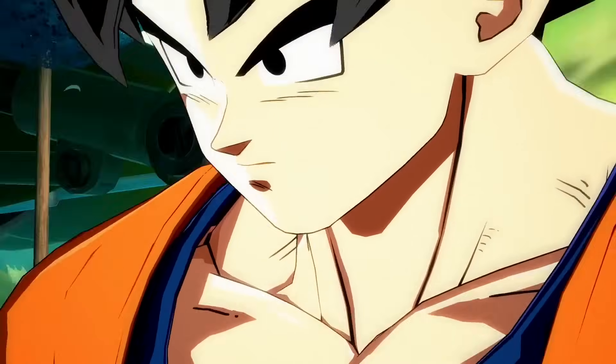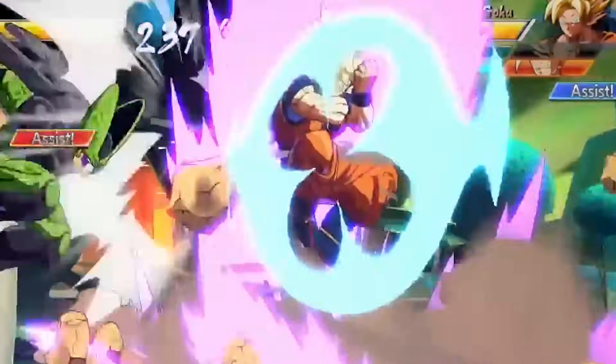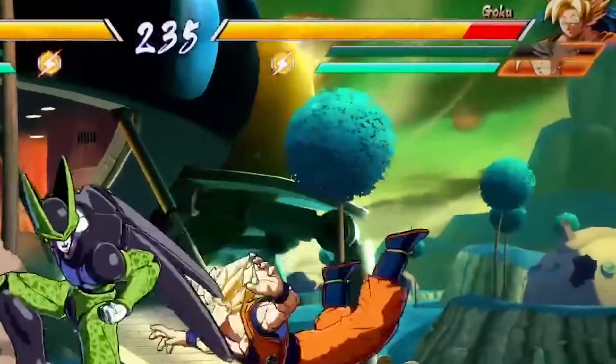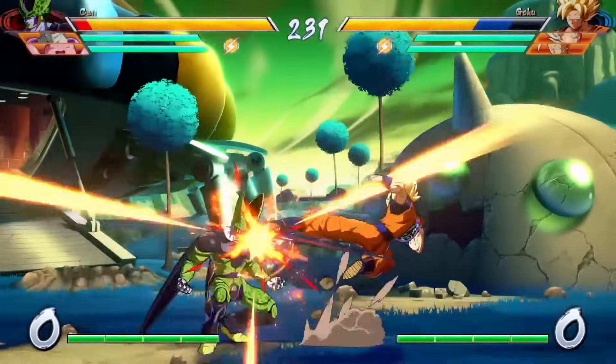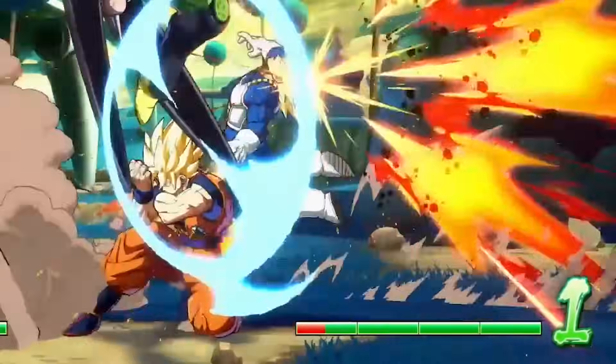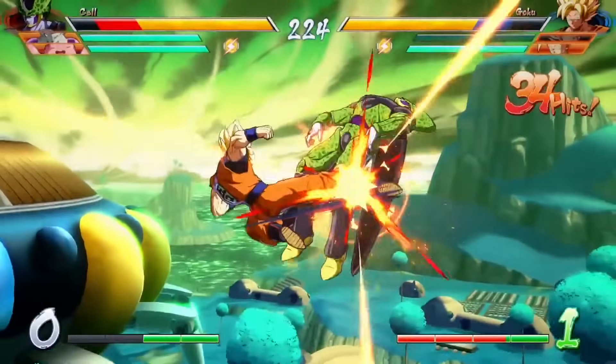Let's start by looking at the HUD. Up top we have all the health bars for your characters. As you take damage, the bar lowers; when it's empty, your character is down. Basic stuff. At the bottom of the screen you have your meter. This is what you use to perform some abilities in the game like teleport or the super moves, which we'll talk about more in a little bit.